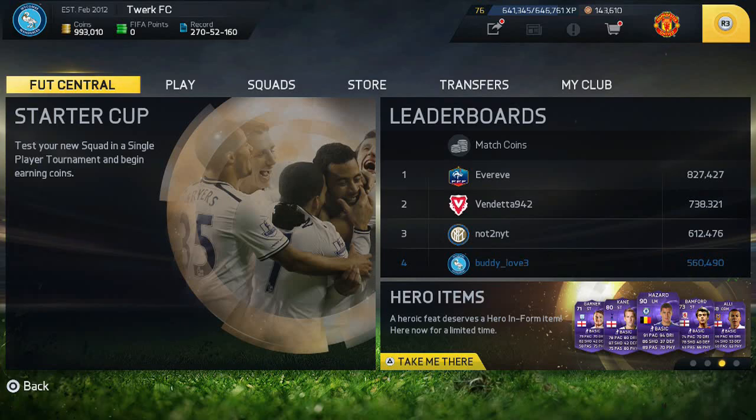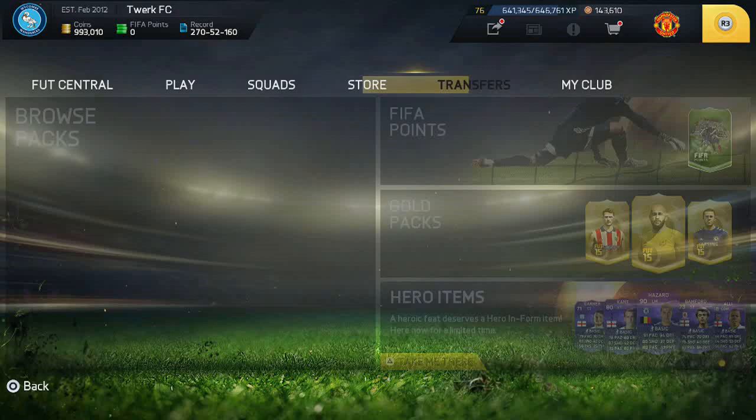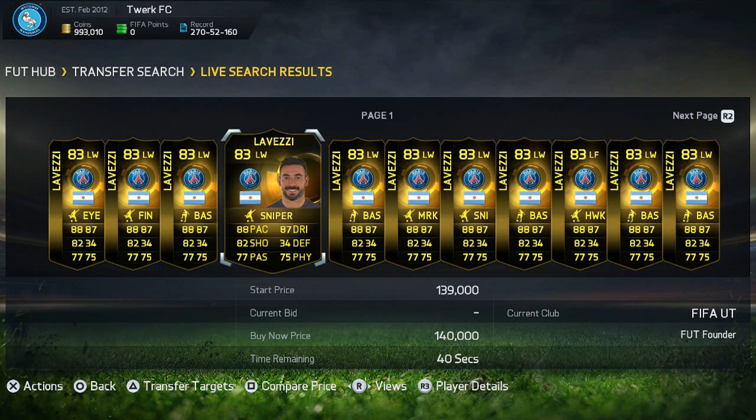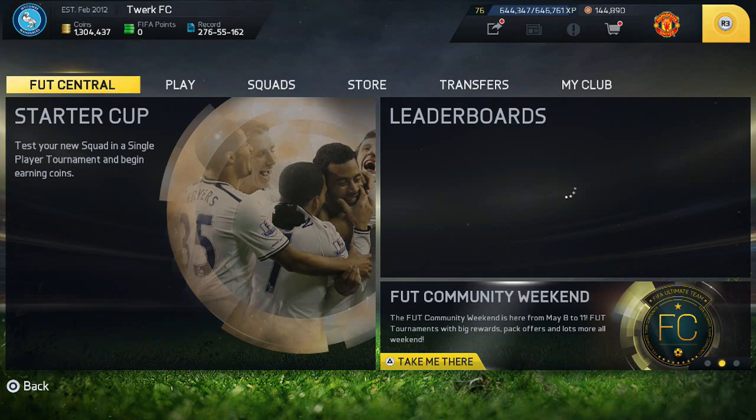Hey guys, what's happening? Buddylove here with another player review and this week it is Lovetsy, the Argentine from PSG. This guy was near extinct pretty much all of last week, then come the last day of Team of the Week and there was literally pages of him. I actually opened up a lot of packs and couldn't find him and now the market is absolutely flooded with him.